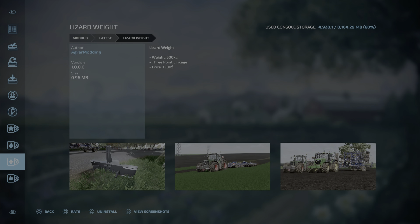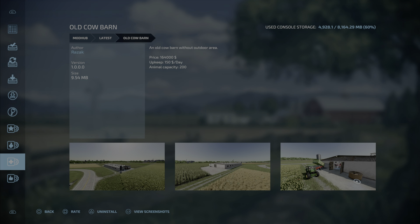Here we have the Lizard Weight by Agrar Modding, 0.96 megabytes, one slot. 500 kilograms, three-point linkage, price is 1,200.